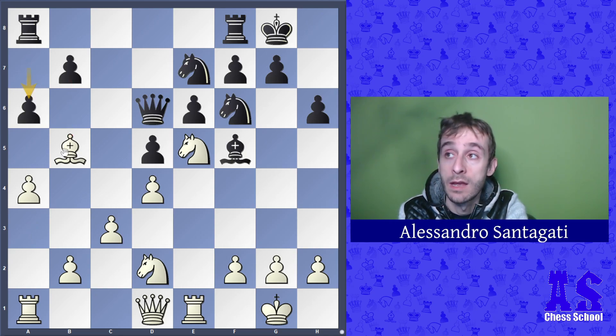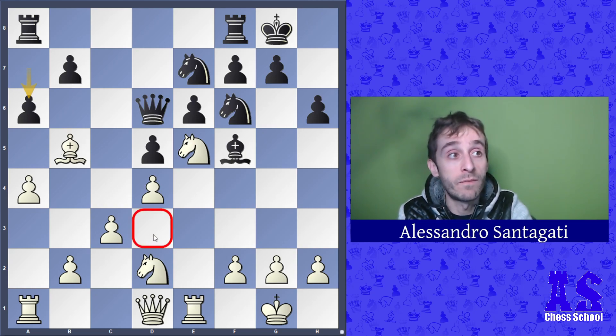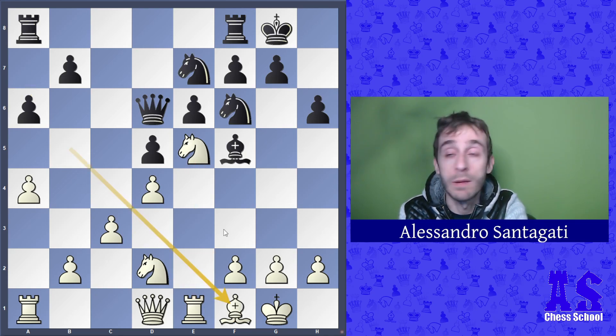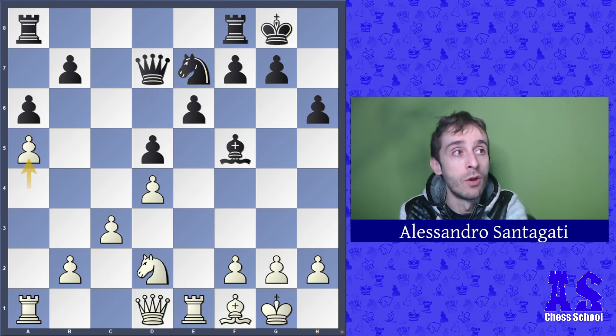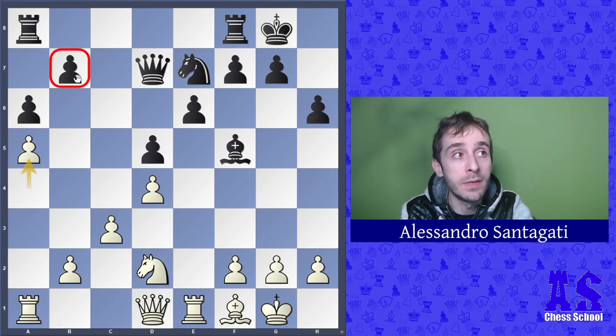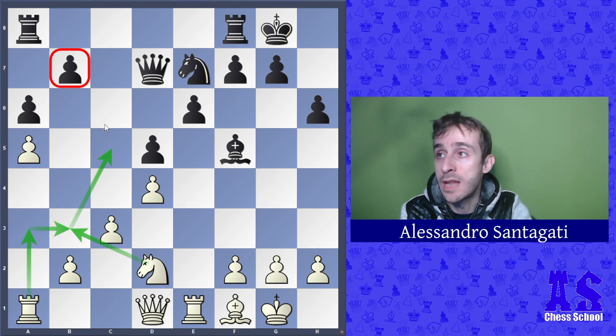After a6, the bishop has to retreat — not d3 or e2 since they block the rook — so white played bishop f1 and black played knight e7. This is probably the first mistake by Nepo. After knight takes d7, queen d7, a5, white is able to block the pawn on b7 and then attack with knight c5, rook a3, rook b3, making b7 a real weakness for black.